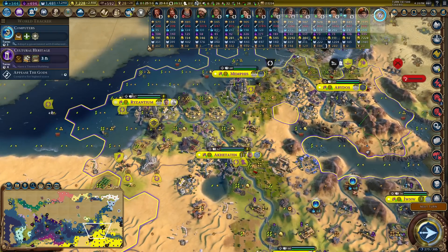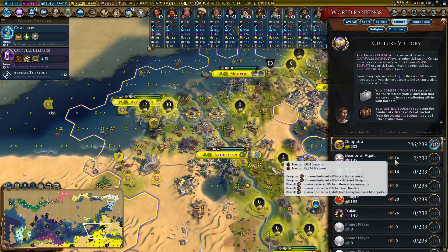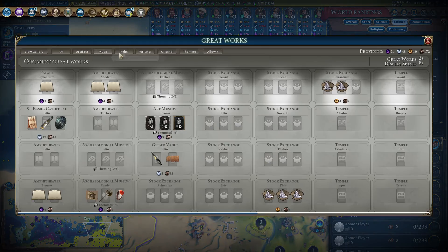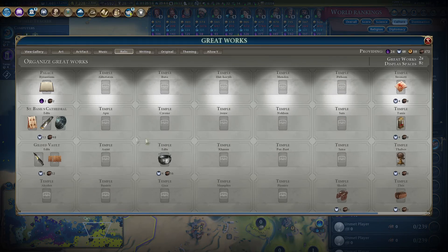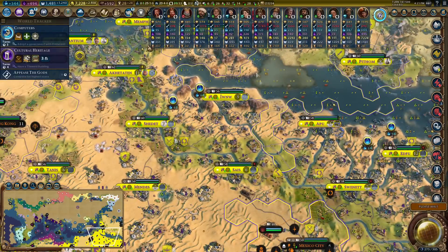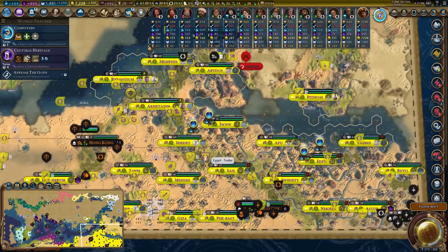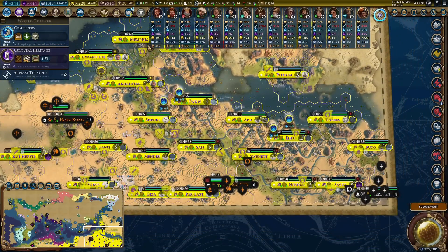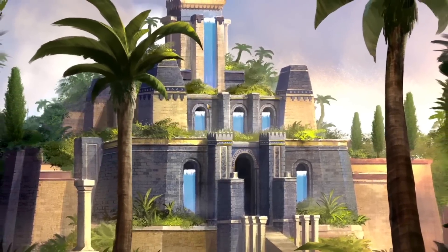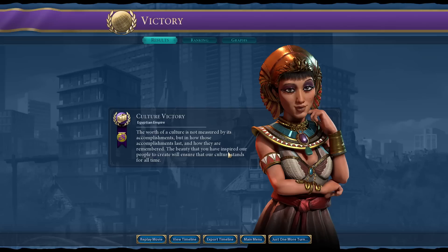That would have meant I gained all of the tourism from the loss of enlightenment on my relics. Relics are giving me by far the most of my tourism - St Basil's Cathedral is giving me 48. I really enjoyed this game - we did such a solid job converting the Nile into something beautiful and usable. Culture victory is mine!